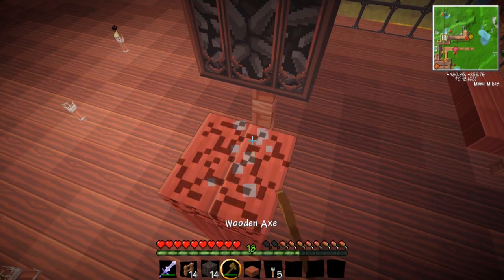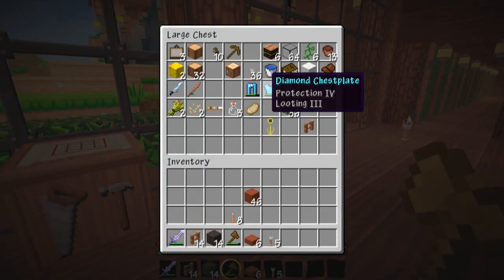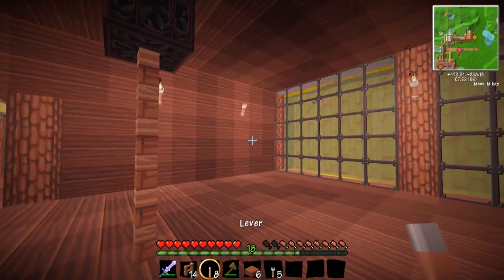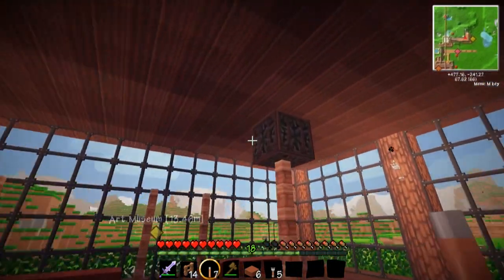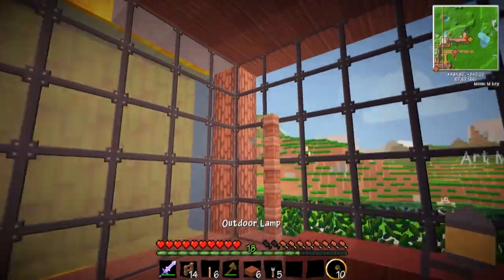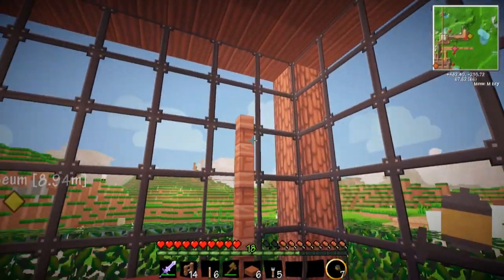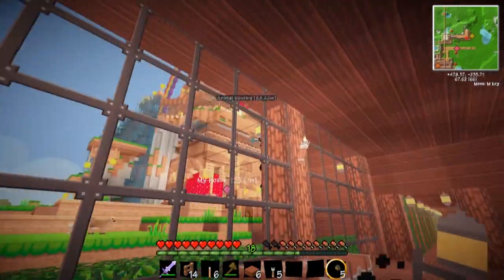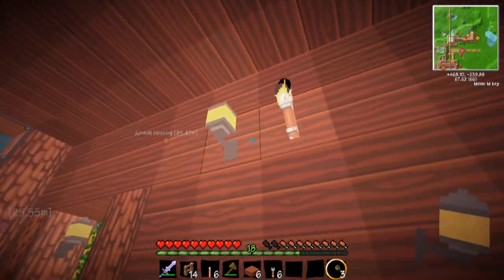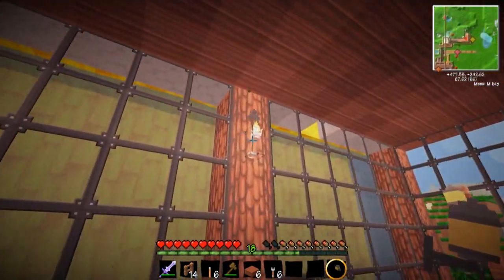I don't usually like making episodes where I build — I just feel like it's super boring — but I know a lot of you do like building, so maybe this can inspire you to make a museum type thing of your own. I'm going to put these lamps around — those are from the furniture mod — around certain areas where there's not much light, because I don't want anything spawning in here.